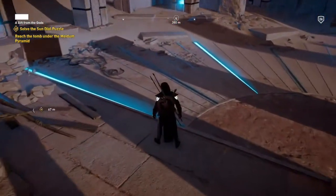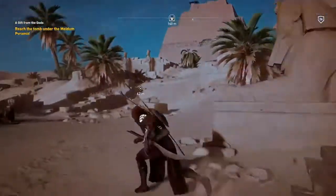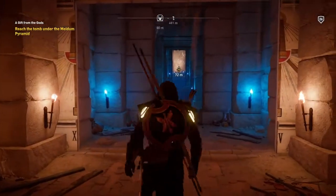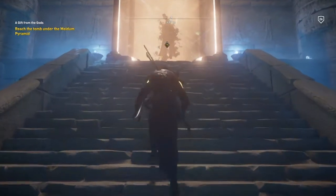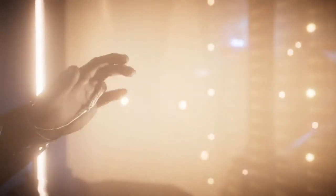Next, go back into the tomb. Once inside, you'll notice that the map has opened up into a doorway. Head through it and go up to the shadowy figure. Examine it and the cutscene will start.